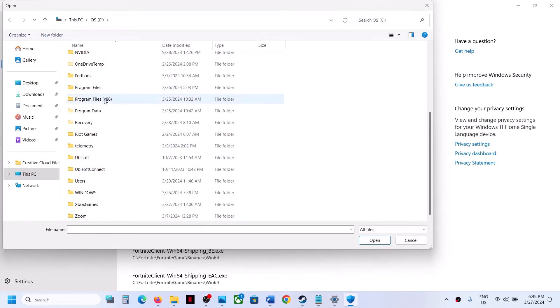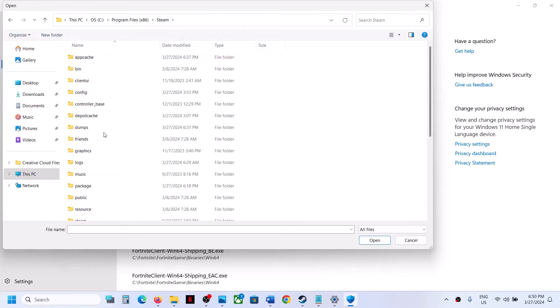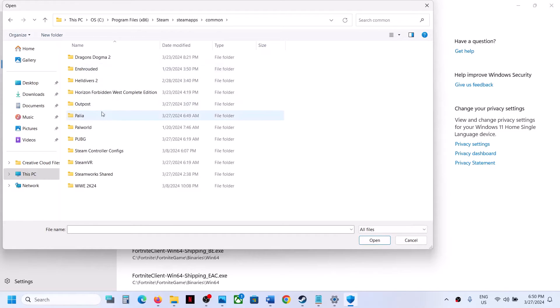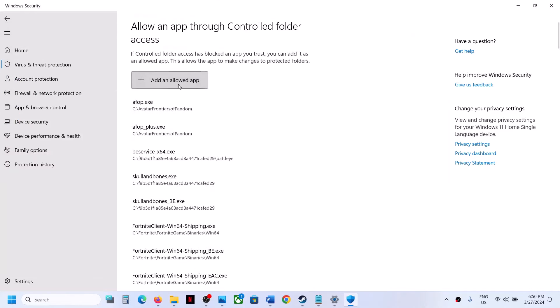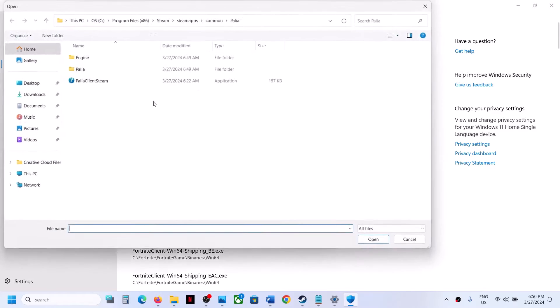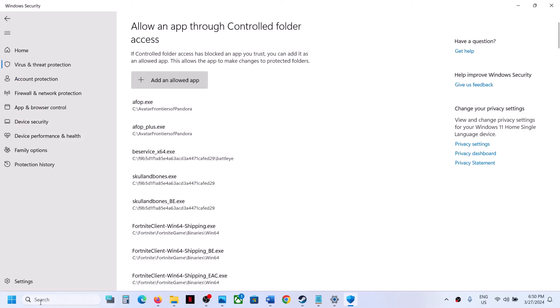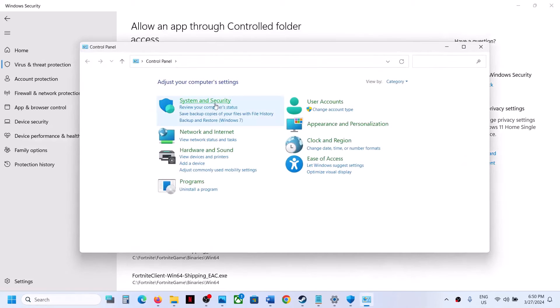Open C drive, Program Files (x86), the Steam folder, SteamApps, Common, then the game folder, and select the game exe file. Click Open. Again click 'Add an allowed app,' browse all apps, open the Binaries\Win64 folder, select that exe file, and click Open. Then type 'Control Panel' in the Windows search box and open it.